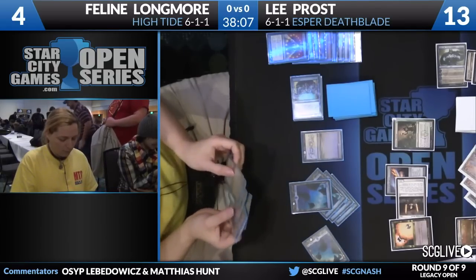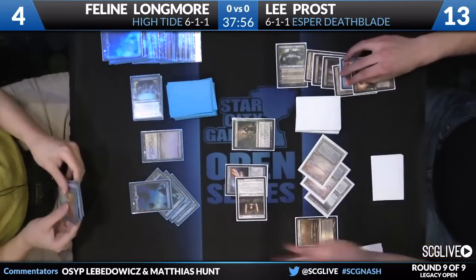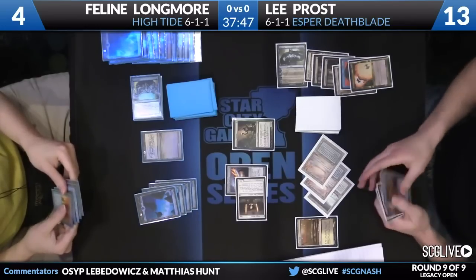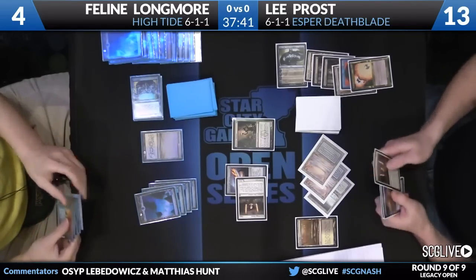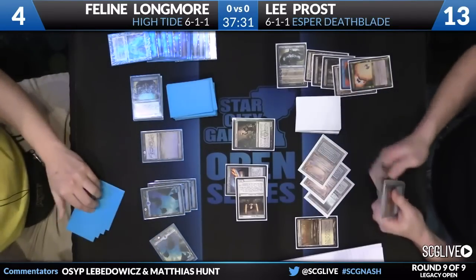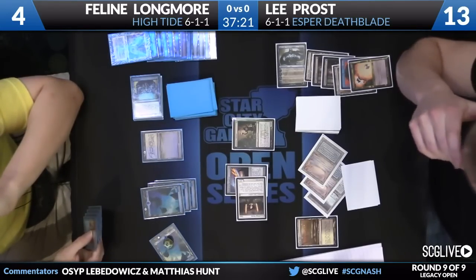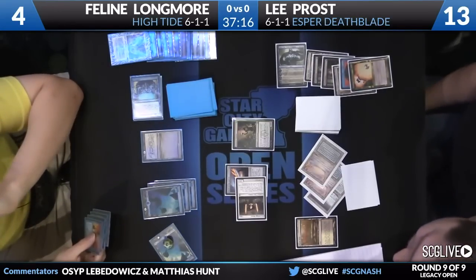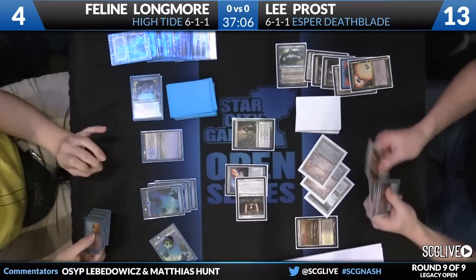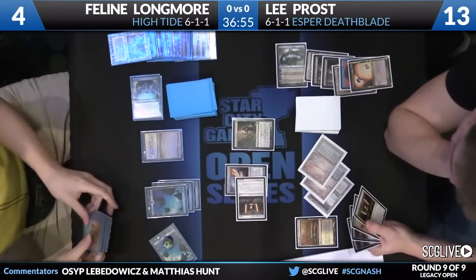The fact that Lee has tapped three of his islands is great for her — it means she can actually start casting a bunch of Tides. She can cast additional High Tides and any Force of Will Lee draws will not be very effective. She's debating what to put on top of her library; she's going to get rid of the Flooded Strand. She's at four life and can't take another hit — Deathrite's going to put her to two. She actually can't crack Flooded Strand if she wants to Force of Will as a backup. There's no life gain in her deck, so she's doing a four-land combo here.